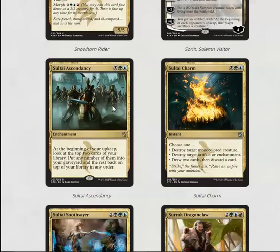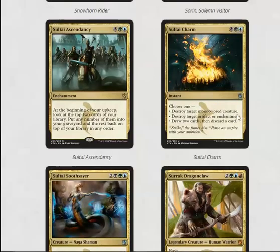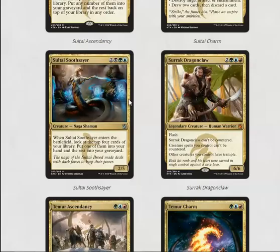Sultai Ascendancy is a good way to trigger delve, but other than that it's not that impressive. Sultai Charm, on the other hand, is pretty good: you can destroy a creature, destroy an artifact or enchantment, or basically cycle and draw a card. Cards good — all the charms are good.